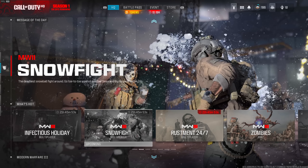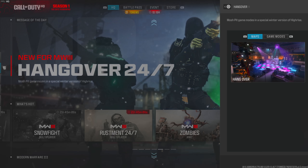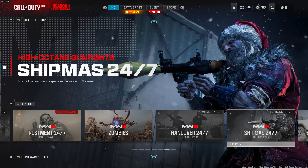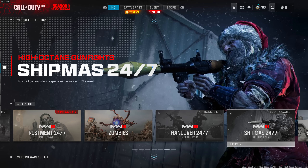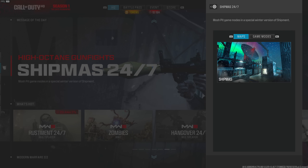Next we have Hangover 24/7, which is basically a mosh pit version of High Rise — it's the only map available in that mode. Then there's Ship Miss 24/7, which is only shipment. For those of you grinding camos who were tired of the Rust Mint mode, that's going to be replaced with Ship Miss, and you'll have full access to grind it out.